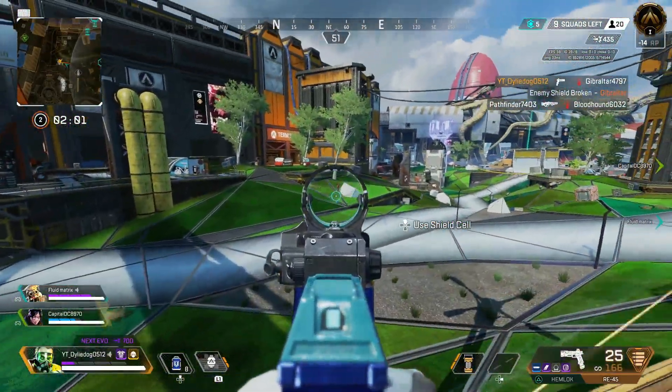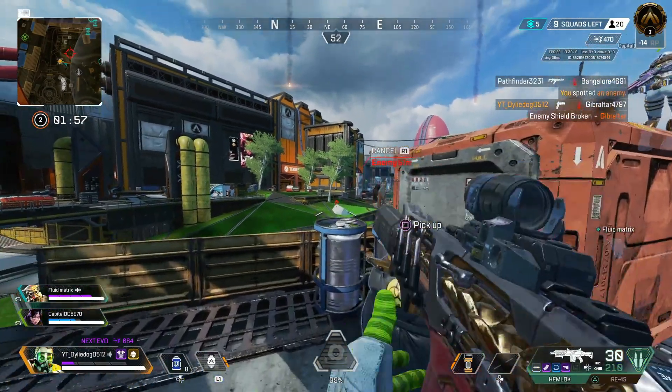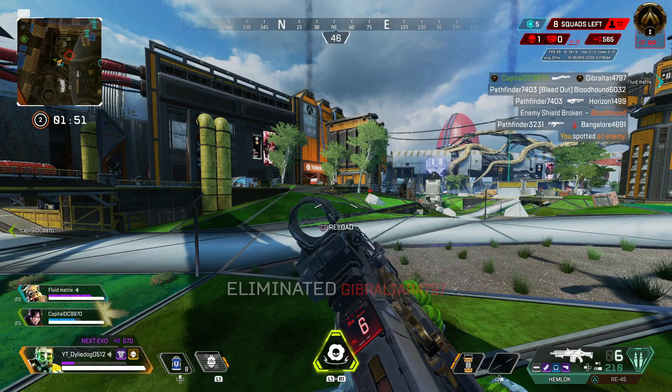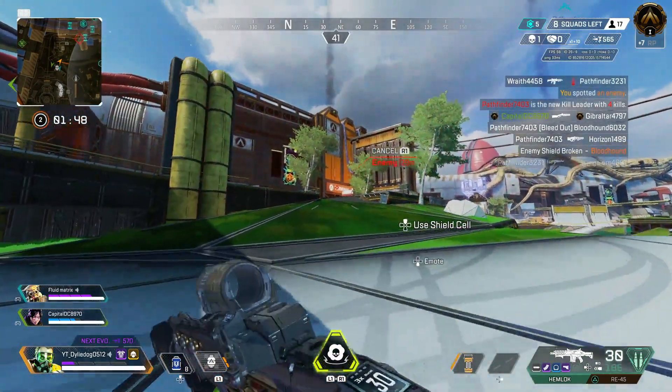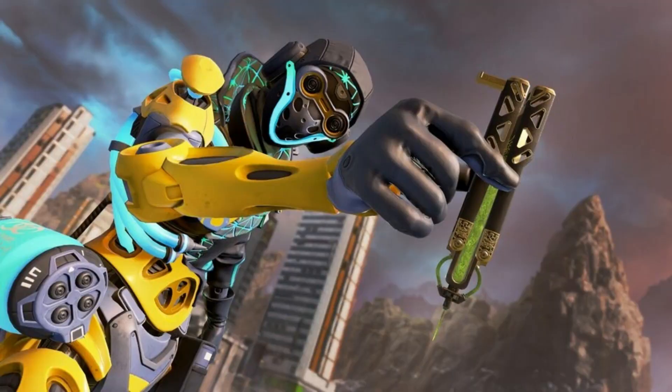Let's talk about this fan favourite skin. Back in Season 4, the System Override Collection event brought some of the most sought after skins in Apex Legends history, which included the Necrosis Caustic skin, the Whitelisted Crypto skin, the Plastic Fantastic Pathfinder skin, and much more. But one of the biggest sought after skins from this event was Octane's Accelerate skin.